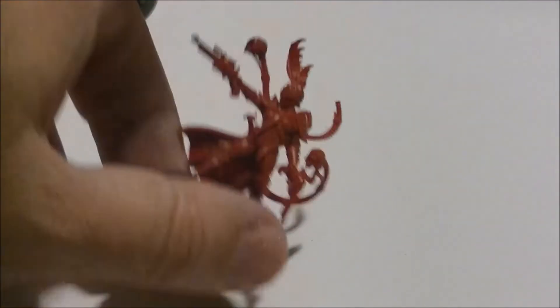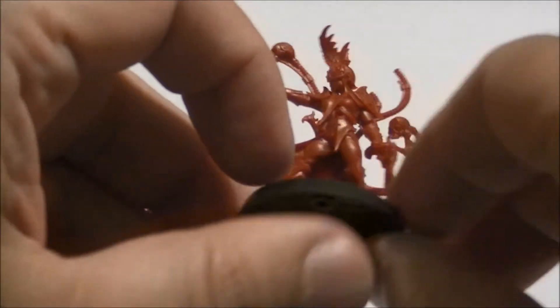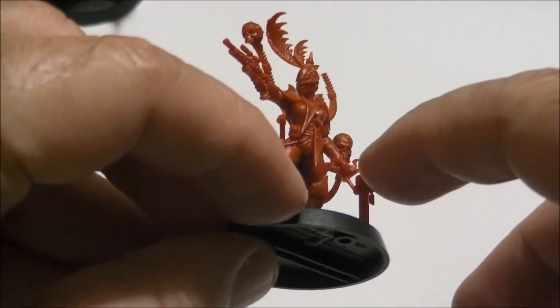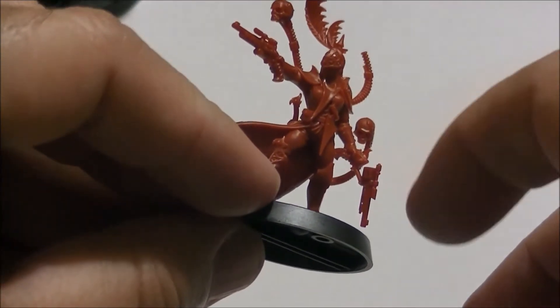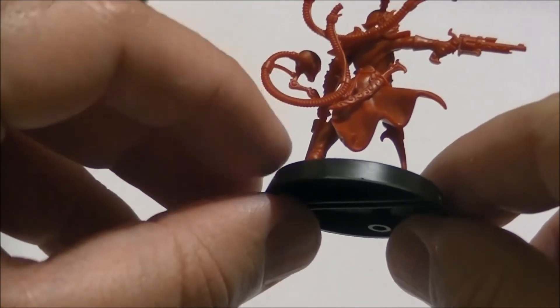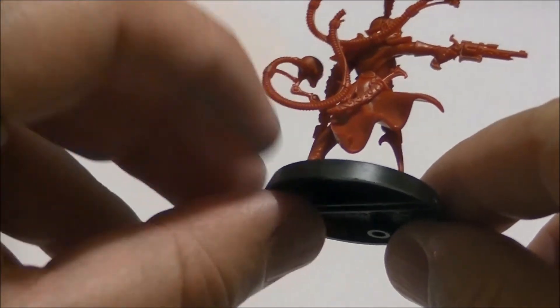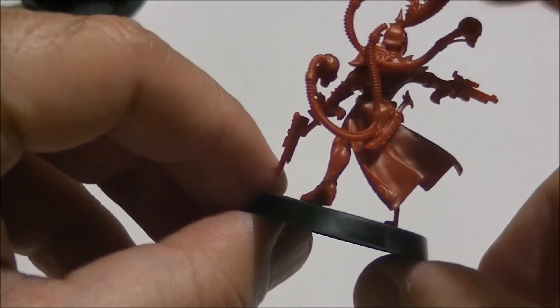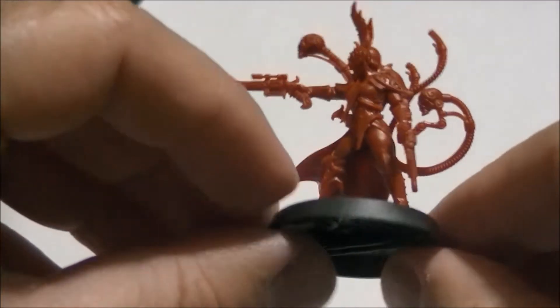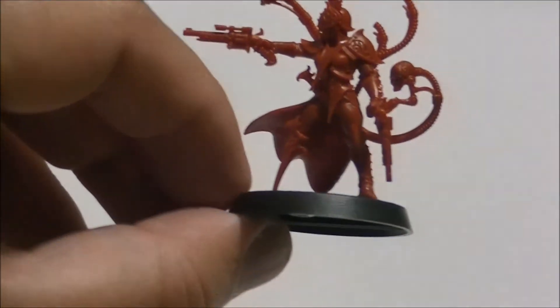Be careful — we have some fragile parts, especially concerned about how the pistol is connected to the rest. It's really thin. We also have very thin tubes at the back — thin cables. So you have to be careful. Also, these feathers are connected by a very small point. Really, you have to be careful with this miniature, but it has very nice detail — crisp. Games Workshop is putting more and more detail on the miniatures.